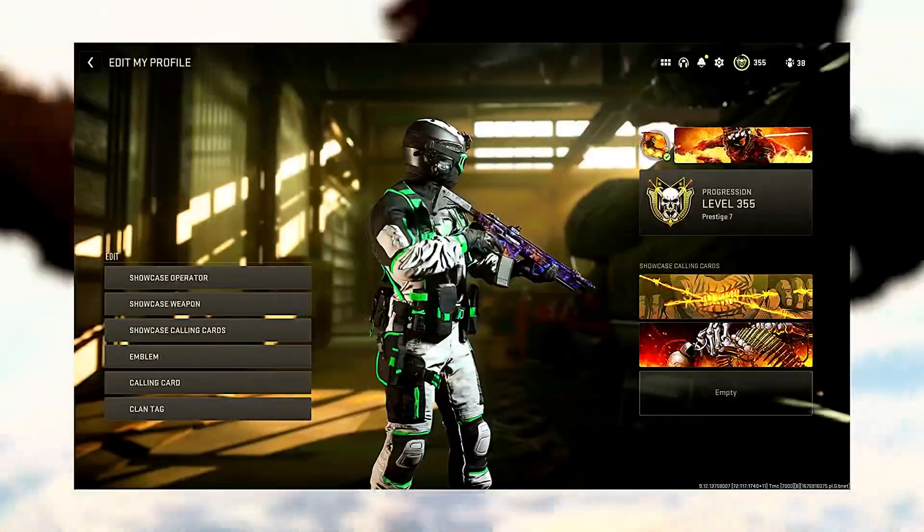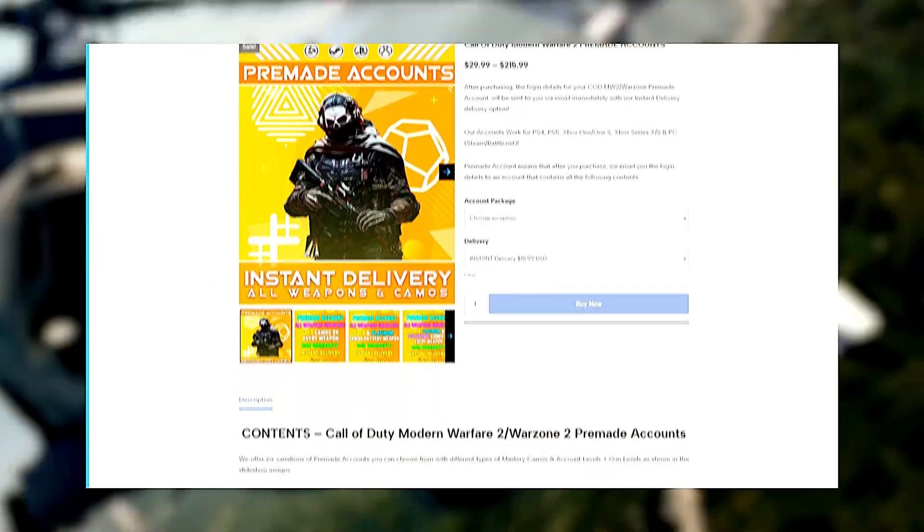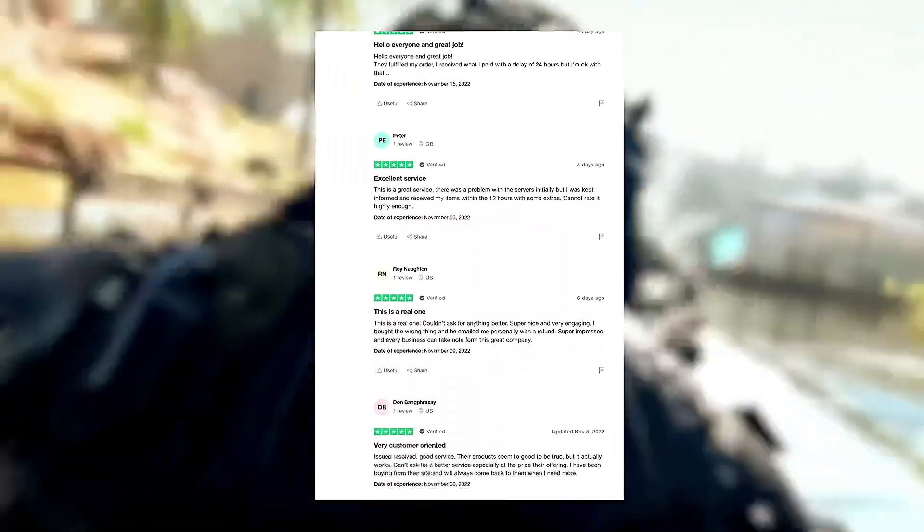But before I show you, if you guys want any Call of Duty services, make sure to check out the link down below. These guys can unlock anything on your account ASAP, so if you guys want camos or anything, check them out. The link is down below.